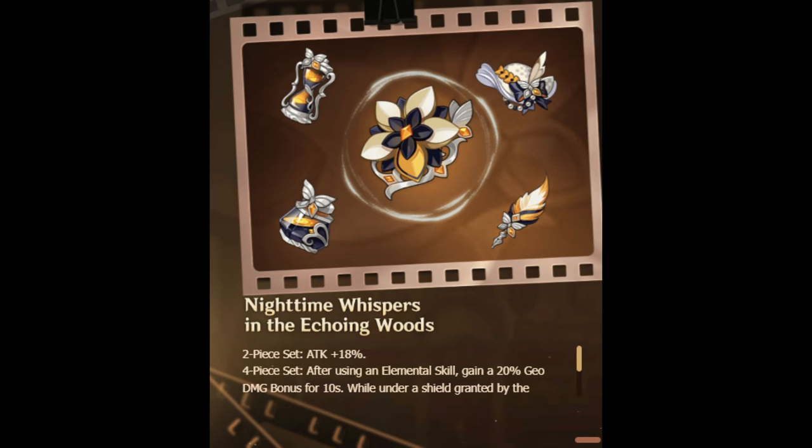It's pretty obvious that this is meant to be Navia's signature set and will probably be her best set. 18% attack and 50% damage bonus is a lot of stats. Until Navia is out and we know her numbers and rotations, I can't calculate exactly how important it will be for her to have this set. So let's look at some other Geo characters for now.